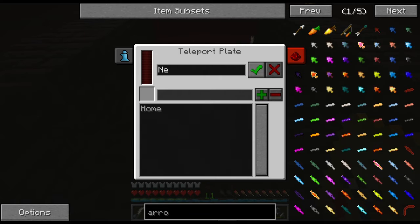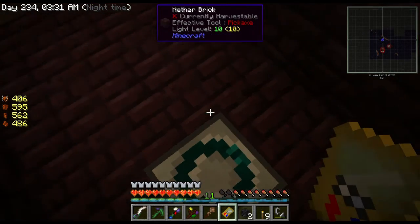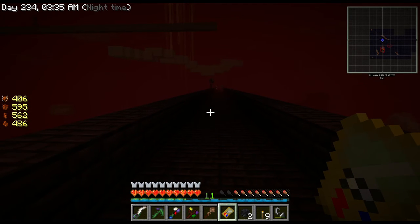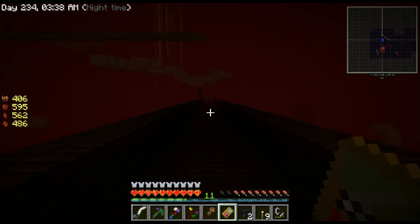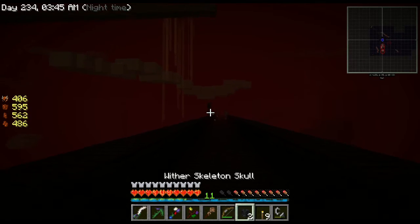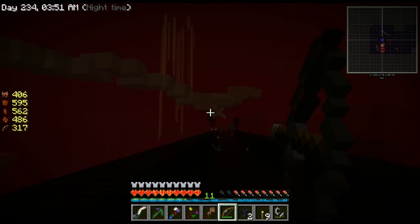I'm going to plop down the energy cell and set the top to output. Then put the teleport plate down and use my multimeter to name this location 'Nether.' Then I should be able to step on this plate and just go home. It's got to charge up. Cool — we've got that situated. Now let me get my bow back because I'm keeping these guys at a distance. I just want to get a couple blaze rods — that was my whole thing about coming to the nether.